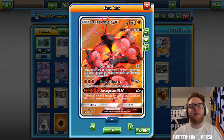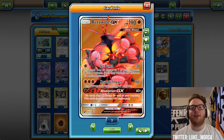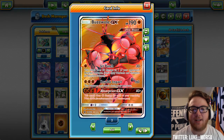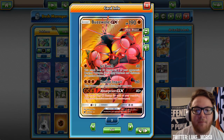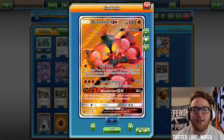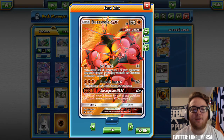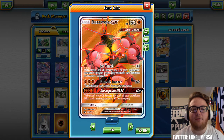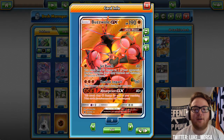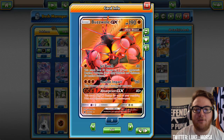If you have both Strong Energy and Fighting Fury Belt and a Regirock on your bench, Jet Punch does 70 and 30. So you can really spread a lot of damage. Knuckle Impact for three energy does 160, and Absorption GX does 40 for each of your remaining prize cards. With the additional damage from Strong Energy, Regirock, and Fighting Fury Belt, you'll usually be doing more than what's printed on the card.